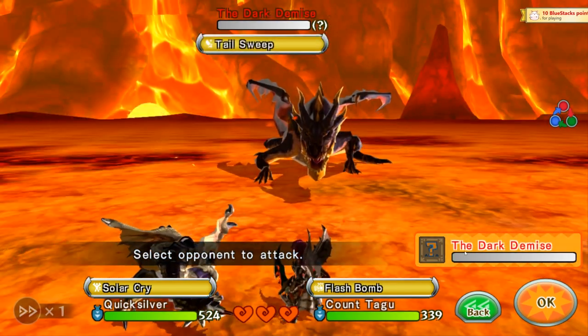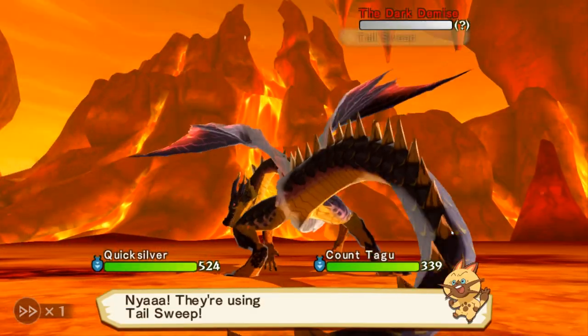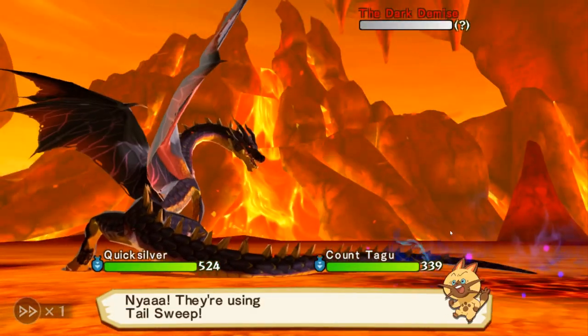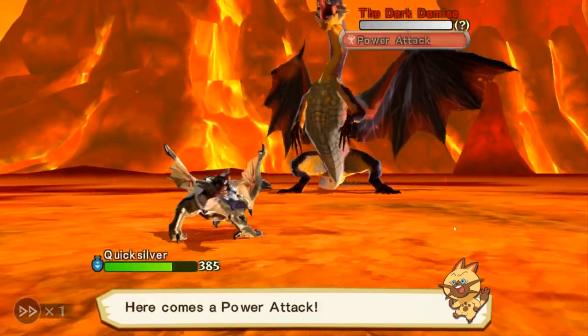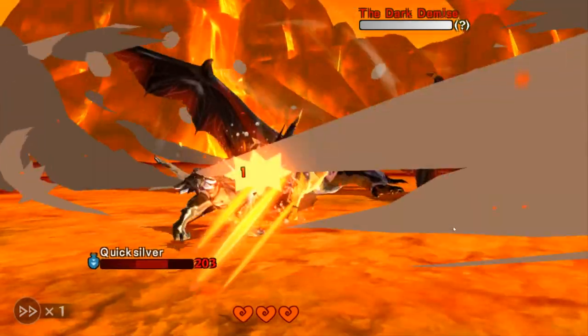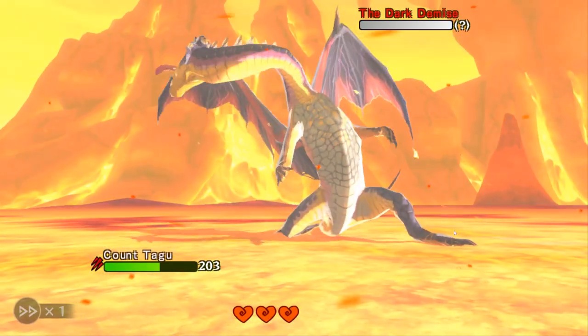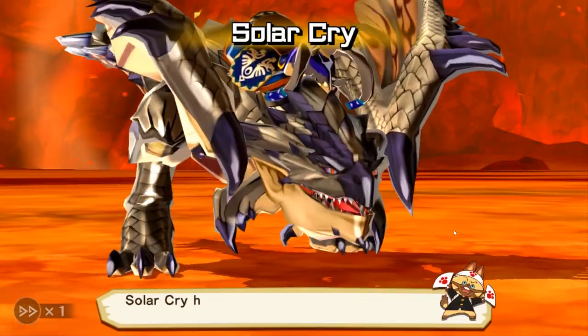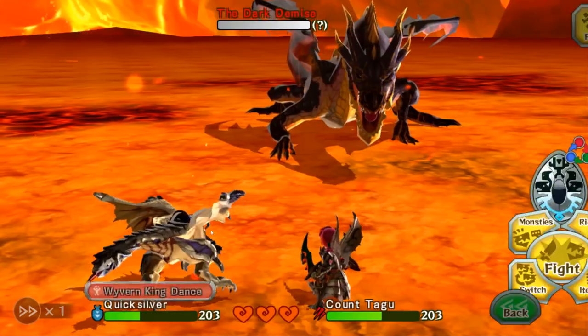Let's see if we can get lucky and flashbomb it. How much damage is the Tail Sweep going to do? Oh boy! Oh my god — and we have Bleed? He attacks twice per turn. Holy shit, Biscuits. Well, let's hope that flashbomb does something useful. I don't think it did. Oh no, this is gonna suck butt.